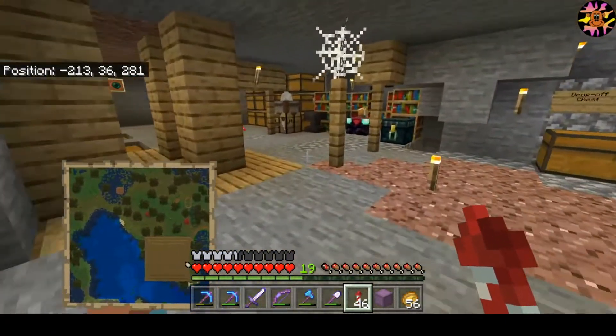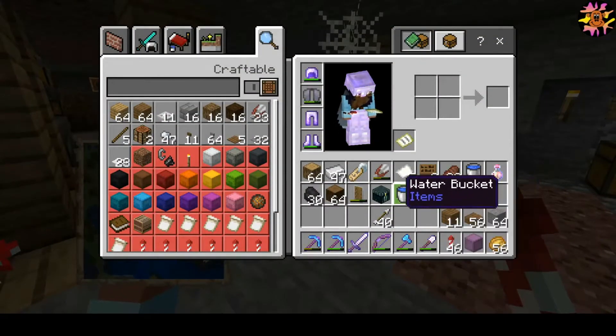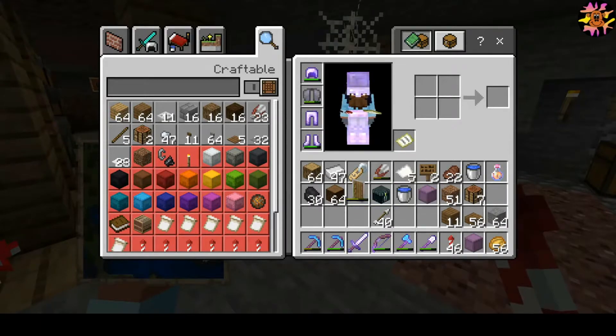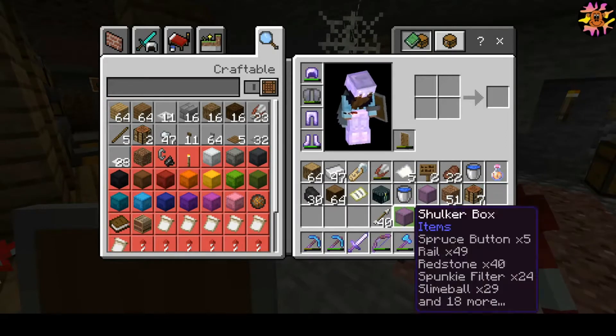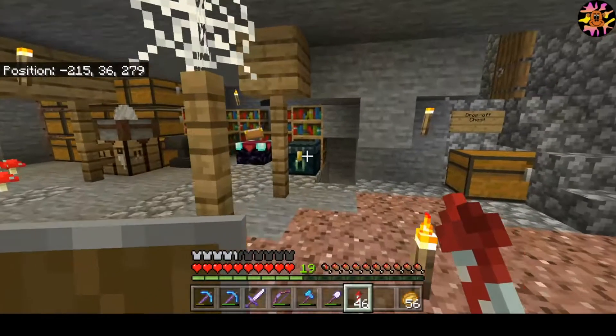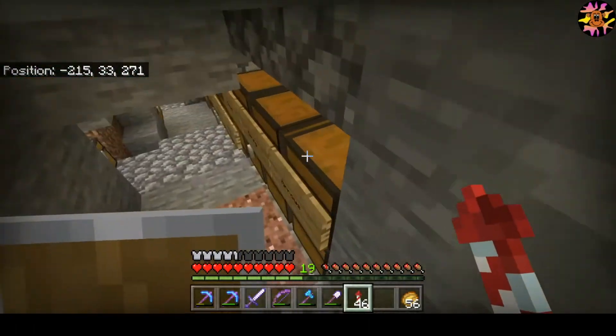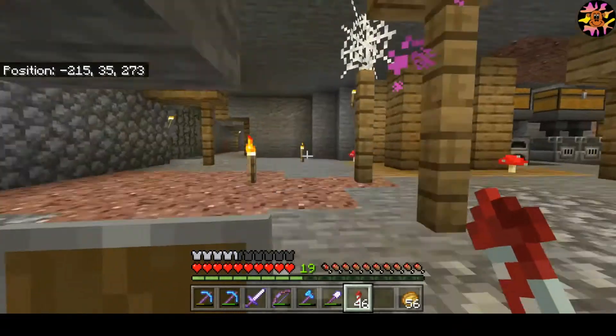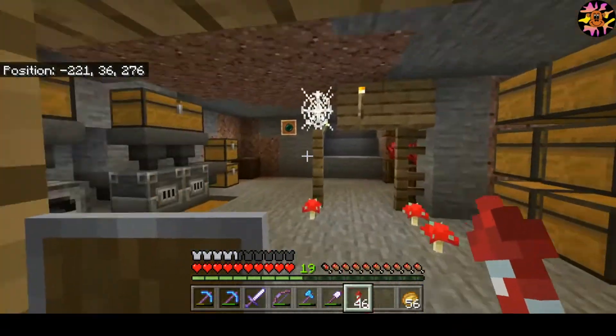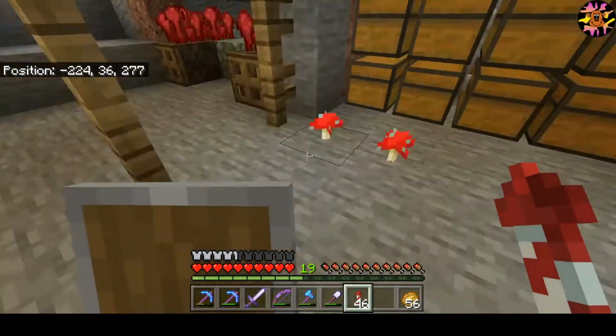I need to know where my floor is actually supposed to go. Let's see — I'm a little short on building blocks right now. I don't need my redstone box; everything else I'm in pretty good shape on. I'll just restock these. Okay, there we go.